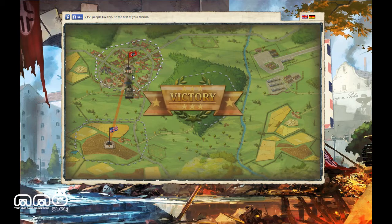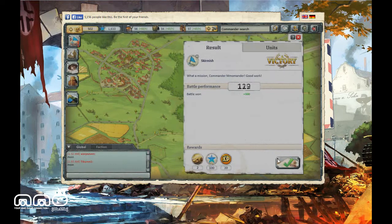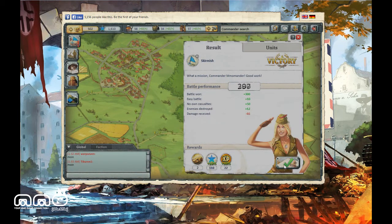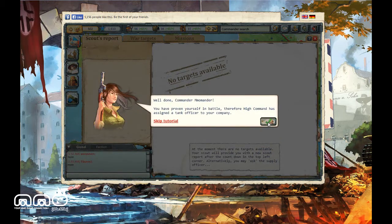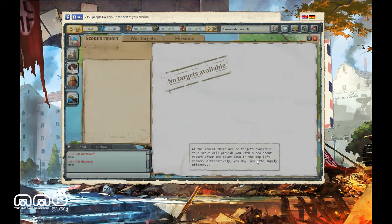Other than a little bugle horn in the beginning, there's not much in the way of sound. But I got a victory — you get graded, which will give you some rewards. You lose grade points for taking damage, so if you're really efficient and avoid a lot of damage, you can actually get a pretty good grade.